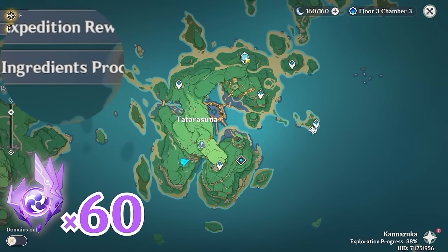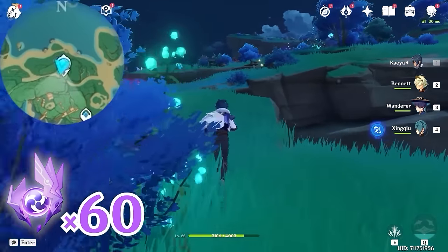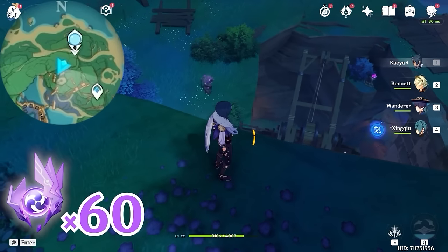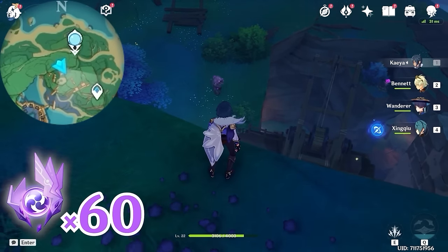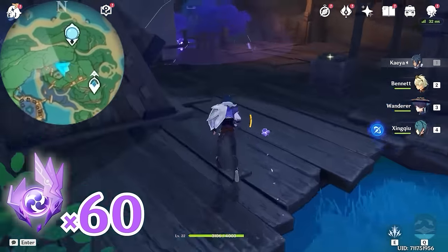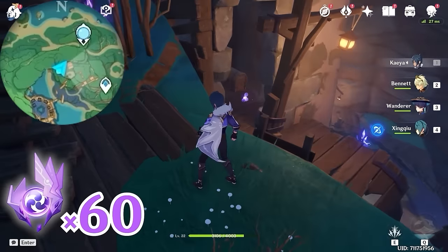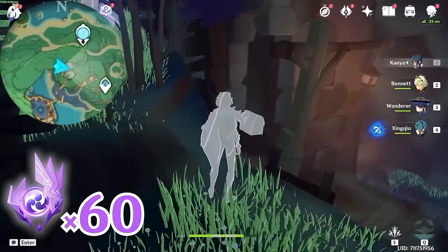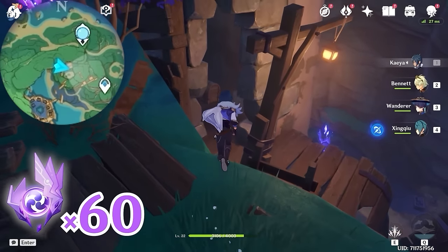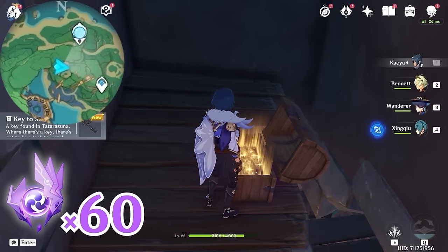After that, let's teleport back to this statue, and let's head towards southwest, bottom left on the minimap. Come to the edge, then turn towards south, downward on the minimap. We are going to grab an Electrogranum. Come to this corner of the tower — you will see a gap and inside there's a chest. Let's go in and open it. You will get a key to some place, and we are going to gather a total of three such keys.